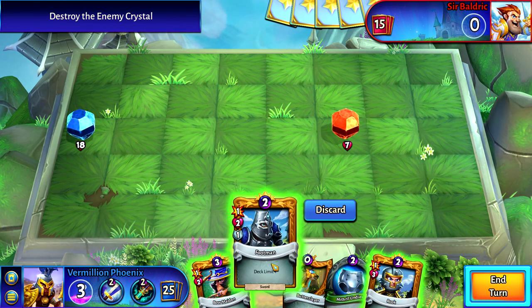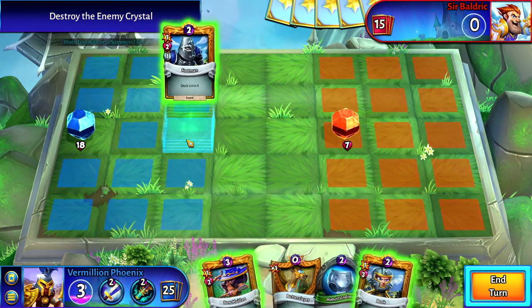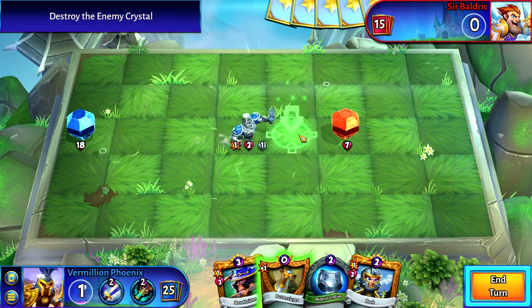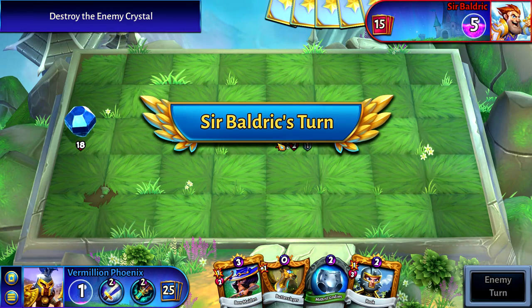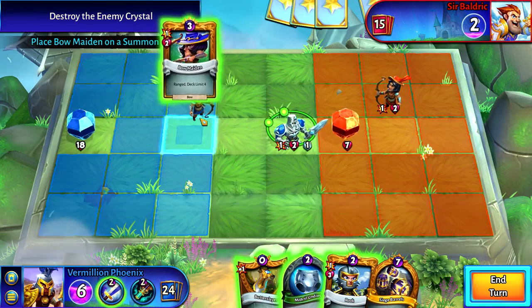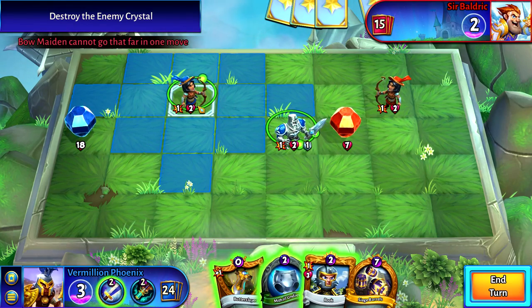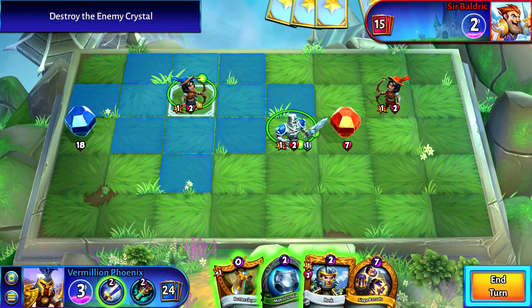I wonder how many of these we can play at once. Play this guy and also get out... no, she requires 3 mana. I only started with... no action points. You can only attack or move the first turn you play a creature — or a hero, sorry. Oh, you can only attack within those two spaces, I guess.